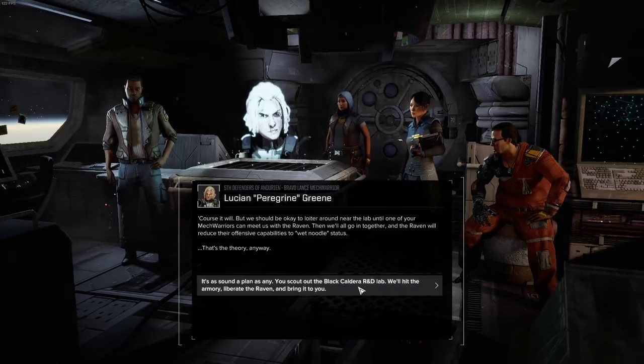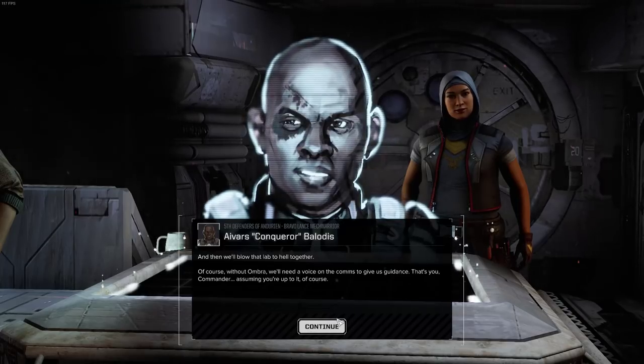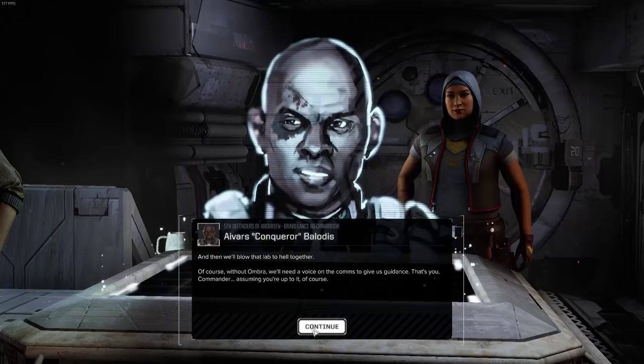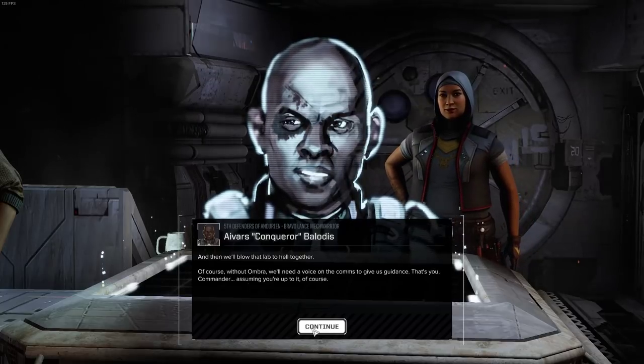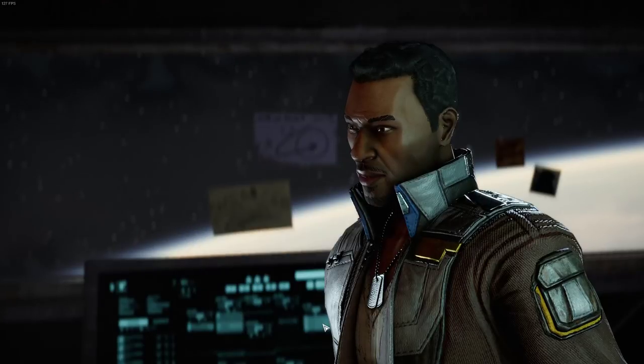You scout out the R&D lab — we'll hit the armory, liberate the Raven, and bring it to you. We'll blow that lab to hell together. Of course, without Ombra, we'll need a voice in the comms to give us guidance. That's you, Commander — assuming you're up to it. Don't need to worry about that. Yeah, yeah. Thank you. Excellent.